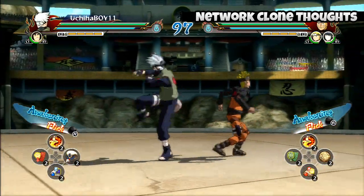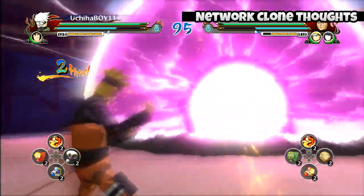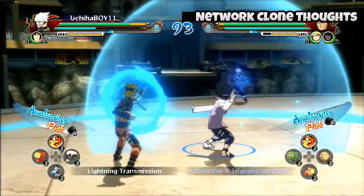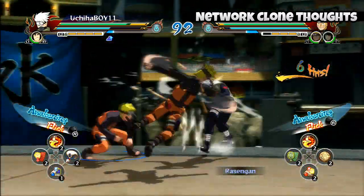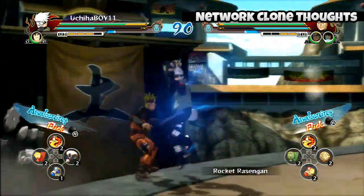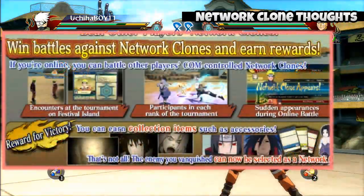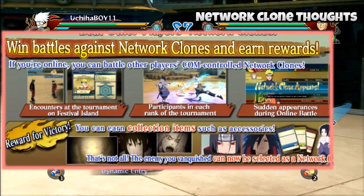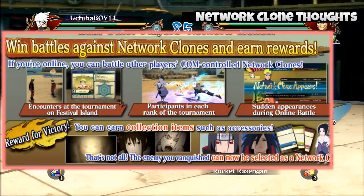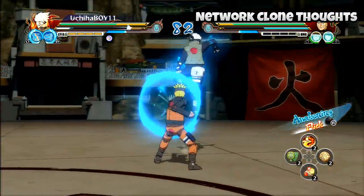When it comes to beating other people's network clones, you will randomly get challenged by them if you're in an online battle — it's just gonna pop up like 'network clone appears' on your screen. Or if you're at the tournament on festival island in single player, you can get challenged by someone's network clone. When you beat a network clone, you can get stuff like ultimate jutsu finisher pics, player cards, and customizable items for your characters.